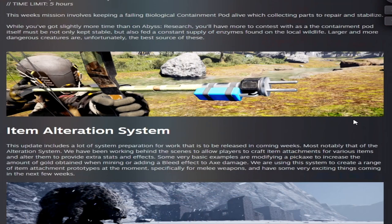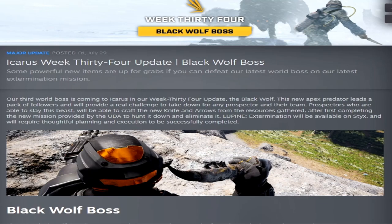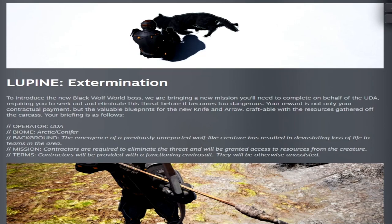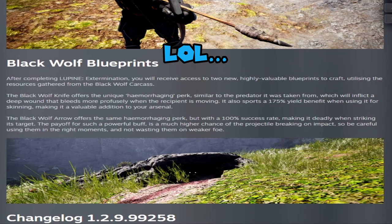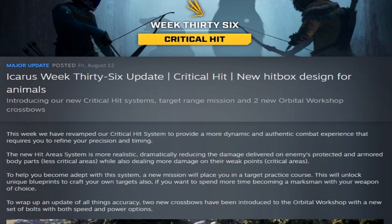Week thirty-three, Time Pressure number two, added the new time-limit mission Flatline Research and the new item alteration system. Week thirty-four brought the Black Wolf boss — the third world boss in Icarus — along with Lupon Extermination to introduce the world boss, and the Black Wolf blueprints. Week thirty-five, the Attachment Systems update, added two new alteration benches, 25 new interchangeable item attachments, and several attachment options.